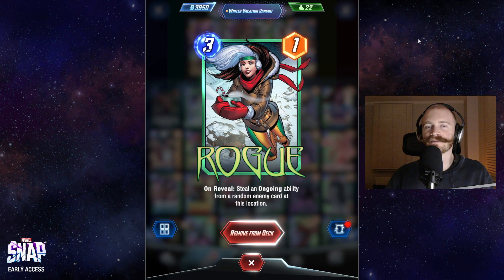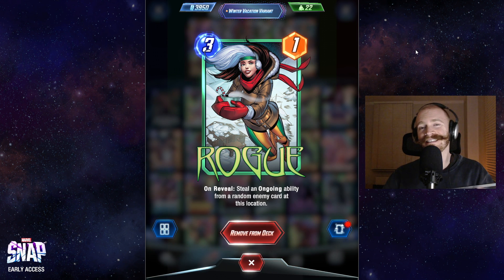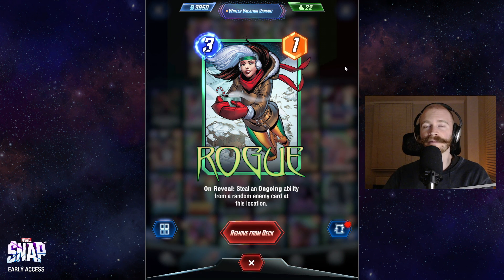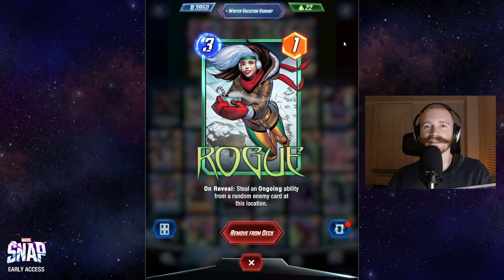One of the cute tech choices here is Rogue. Rogue hits a lot of cards in the current meta — for example Darkhawk. Stealing a Zabu effect or a Wong effect can be quite cute. Stealing a Devil Dinosaur effect is usually game-winning. Hitting something like Knull can also devastate our opponents.